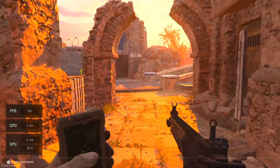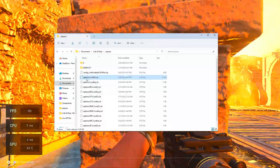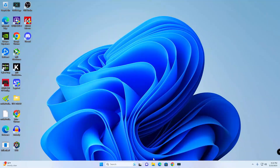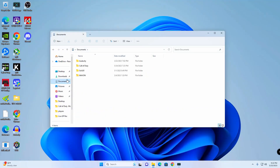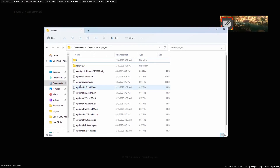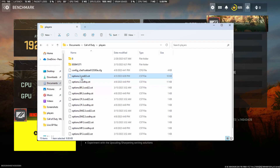If you've seen my other videos on responsiveness and audio settings, you know there are configuration files in the documents folder where you can change settings that affect how the game runs. I've mentioned the options.3.cod22 file and the options.3.cod.hq file. To get to them, go to the yellow folder at the bottom of your desktop, click documents, then Call of Duty, then Players — it brings you to a page with two file types: one ending in cod.hq and one ending in cod22.